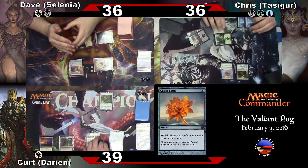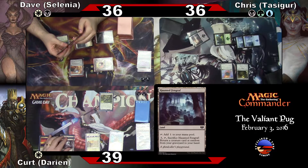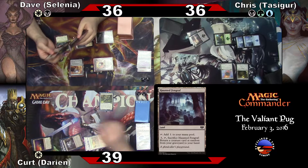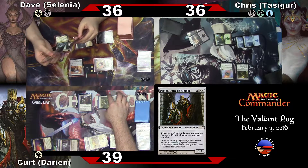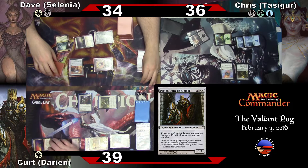I have one last night — oh, what if? It's a fact check. Haunted Fengraf. Darien. And then Dave, take two. Okay — 34.